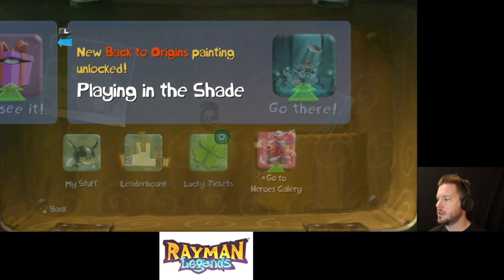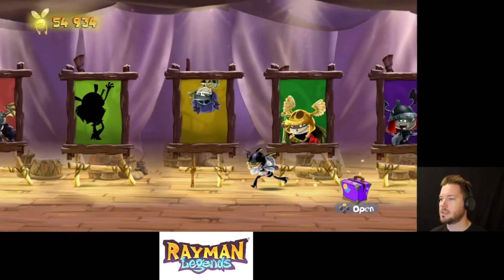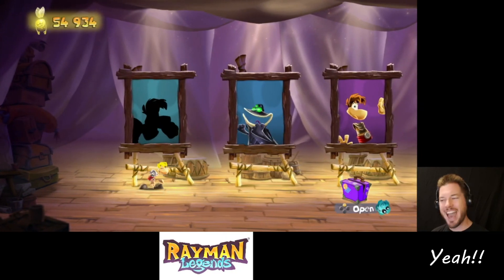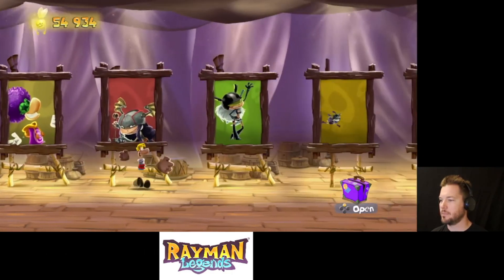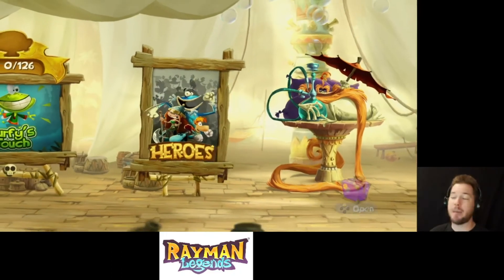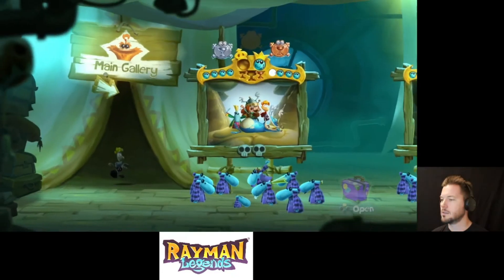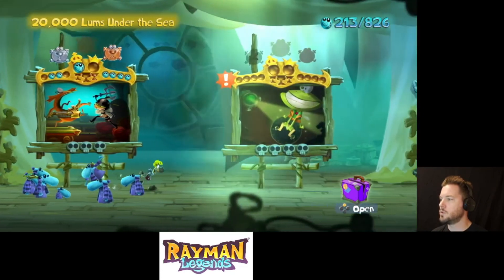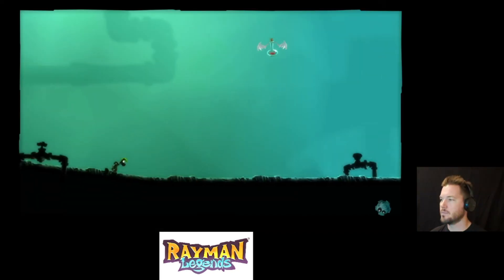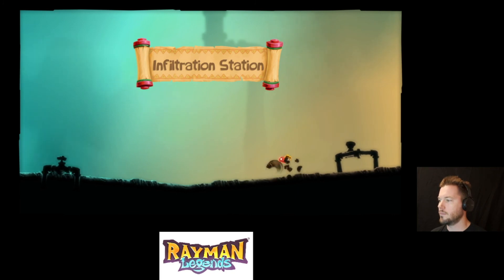Let's go to the heroes gallery and decide who we're gonna be today. You know what, I think it is time to showcase Assassin Ray. Yeah, let's do it — Rayman's ready. Like I said last time, we left off doing 20,000 Lums Under the Sea, so we're gonna jump right back in. We got up to Infiltration Station — looks like we're gonna have a little assistance from Murphy. Let's go, Assassin Ray, get fired up — wind-up punch!